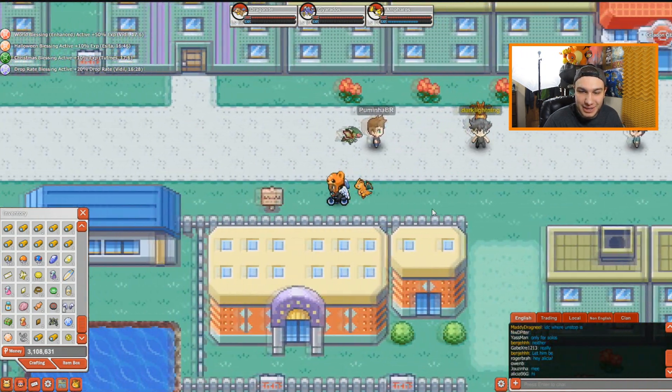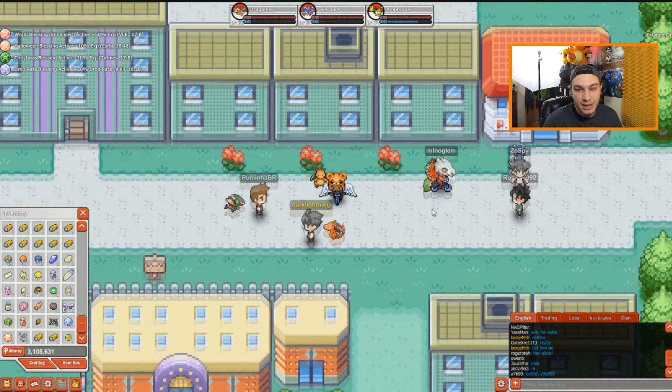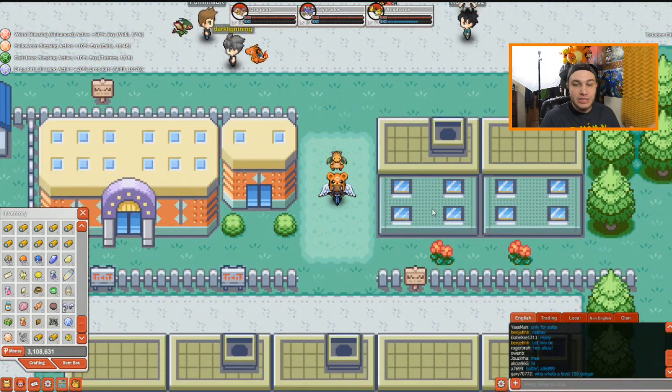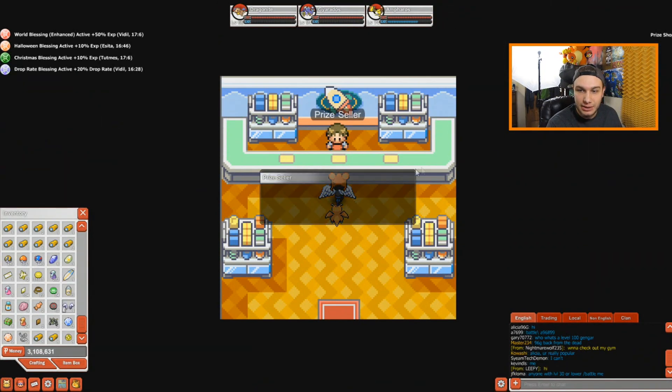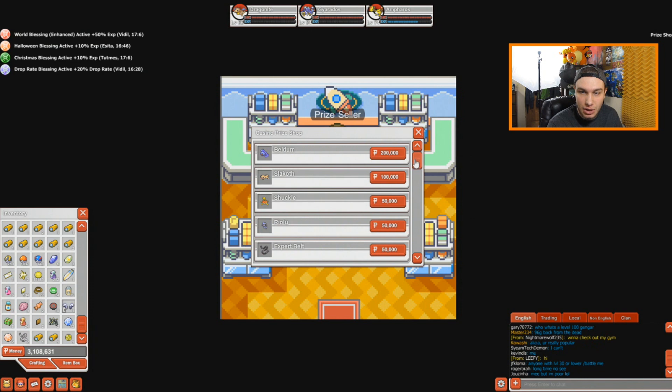I have Dragonite with me to give me some good luck because Dragonite usually does give me some good luck. So we're going to go ahead in here. First I'm going to show you what you need to do to get that, because if we go in here to the area where you can buy Riolu — it's here in Celadon City, where the grass gym is — you talk to the prize seller here and you're going to see all these prizes.